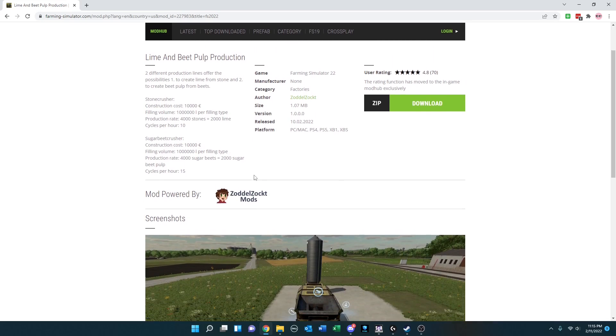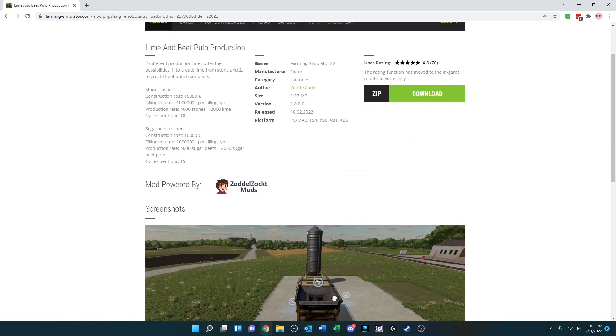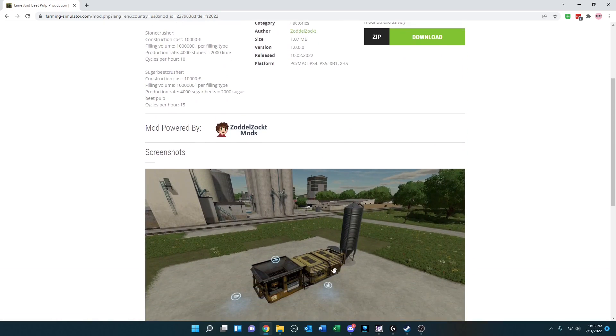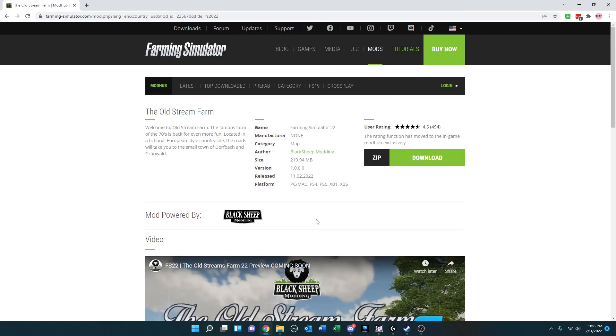Another production mod: Lime and Beet Pulp Production. It basically takes the debris crusher from the game, couples it with a little silo, and lets you either crush stone to create lime or crush sugar beets to create sugar beet pulp, across all platforms.